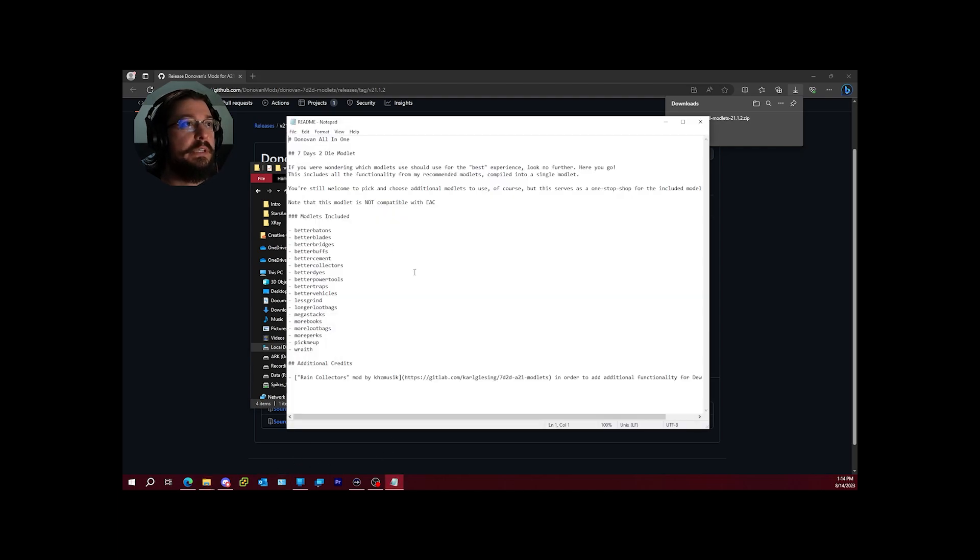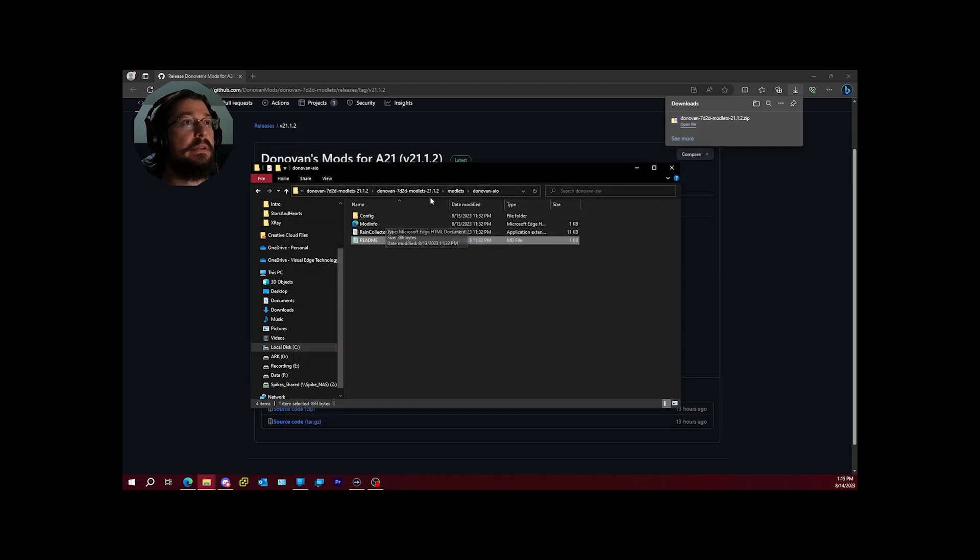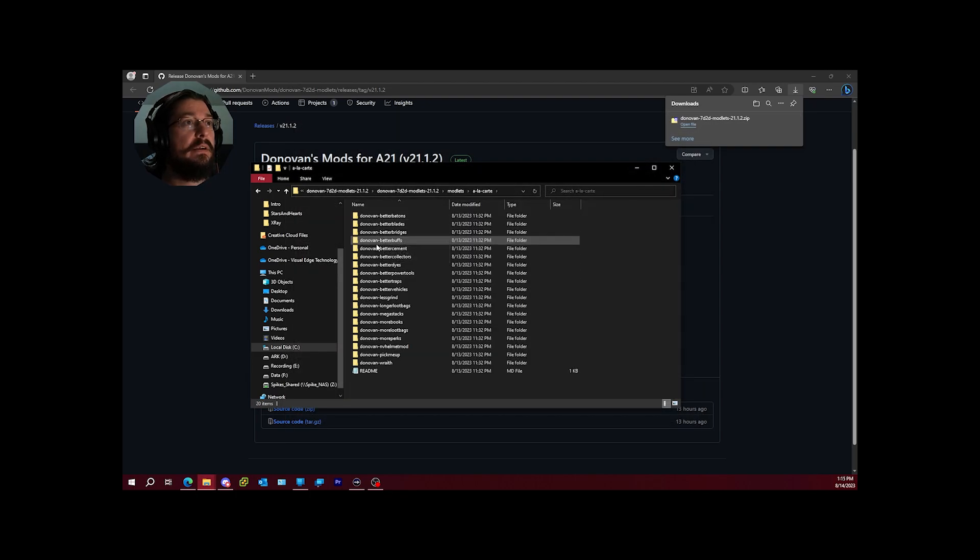The AIO is a good choice because it bundles everything together. Better dies lets you scrap dies for 15 paint and convert to any color — a nice little touch. Better vehicles increases the amount of gasoline they hold, slightly increases speed, and reduces durability loss when taking damage. Better collectors is another great one — let's look at that more closely in a la carte.